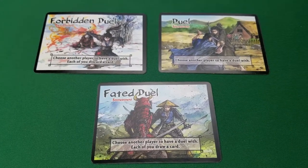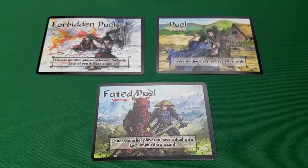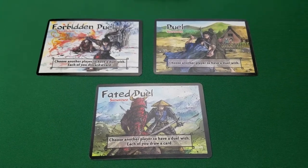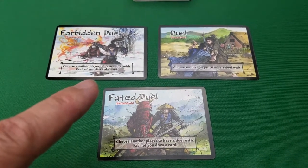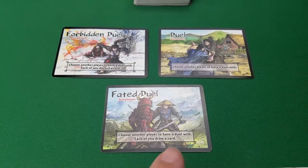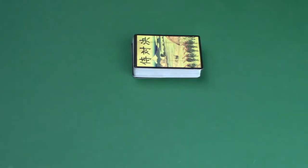Then there are these beautiful Duel cards where you get to choose another player to have a duel with. Each one of these Duel cards has something different to them. In a regular Duel you just choose another player to have a duel with. In a Forbidden Duel you'll choose another player and each of you discard a card. In a Fated Duel you'll choose another player but then you will draw a card. If you're familiar with Shootout, the card game, a lot of this will feel pretty familiar.